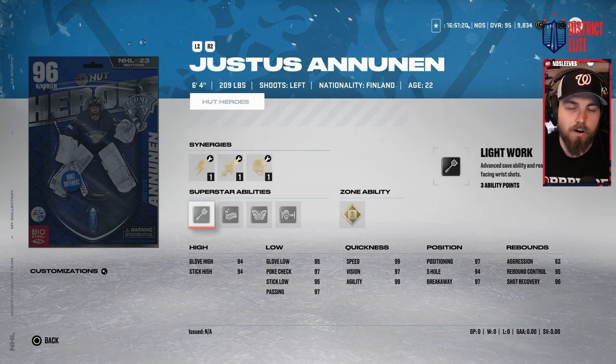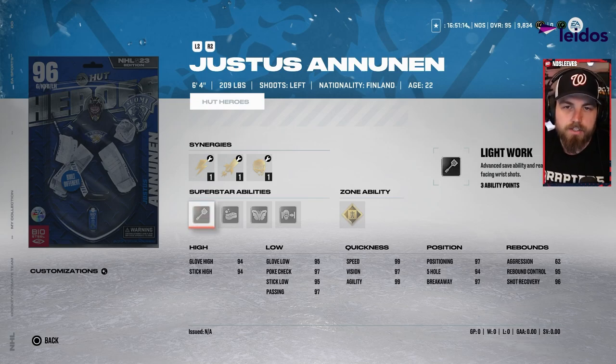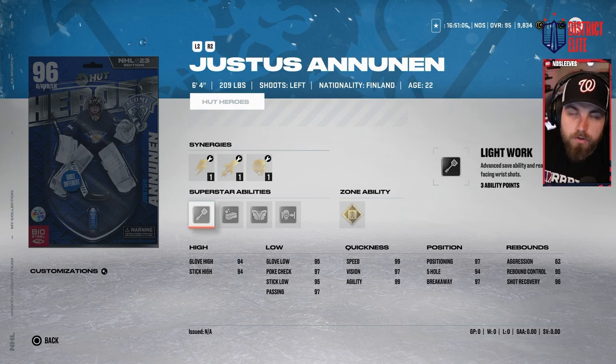I used Noonan's card on the no-money-spent team — didn't upgrade it all the way — and he's been fine, just like every other goaltender. He's not going to stop wraparounds or anything like that. At six foot four with 99 speed, if you are HUT-rich and needed a goaltender, a Noonan is completely okay to go out and make.